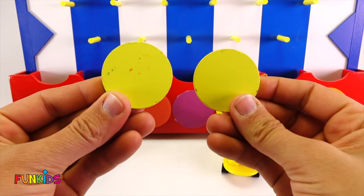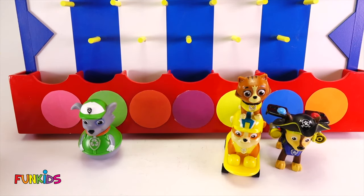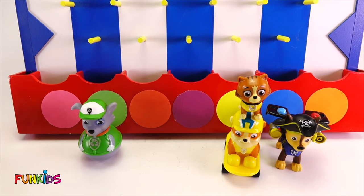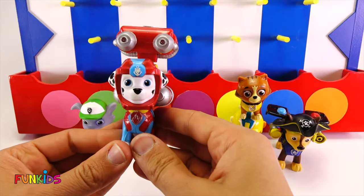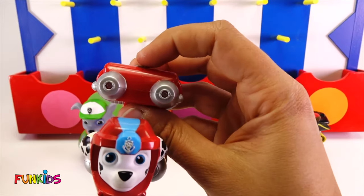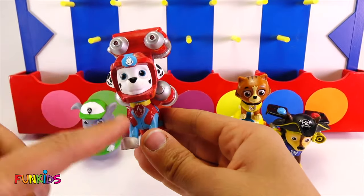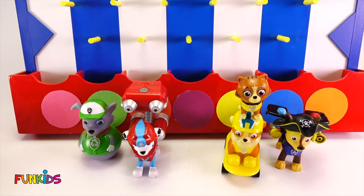We have two more discs left — two yellow ones. Let's try to get something new. It just can't pick what color, so let's help it a little bit. It landed in the red one. We got Marshall, and look at his cool pack he has on — that's for when he goes underwater and it lights up with flashlights. Look how cool Marshall looks. He's all red with a little bit of blue. He's ready to go underwater with Zuma. That was fun.